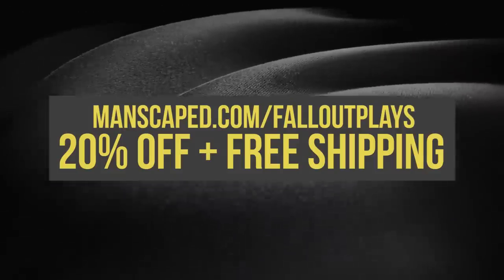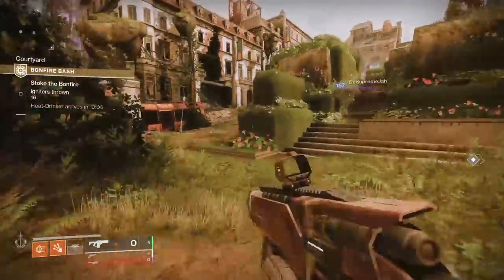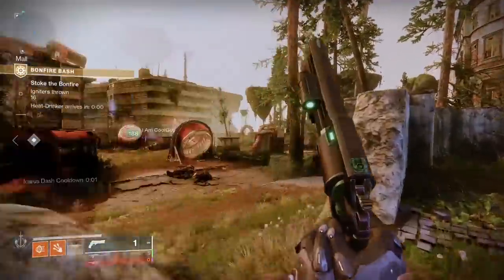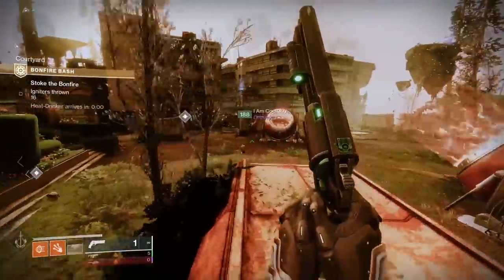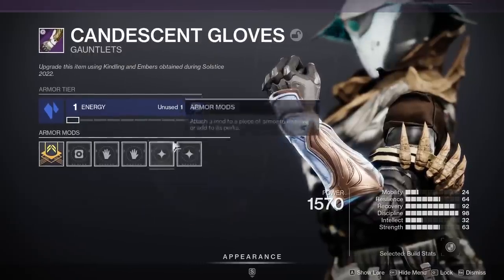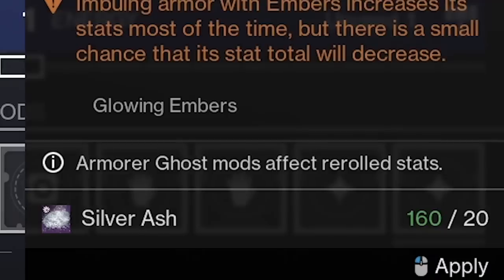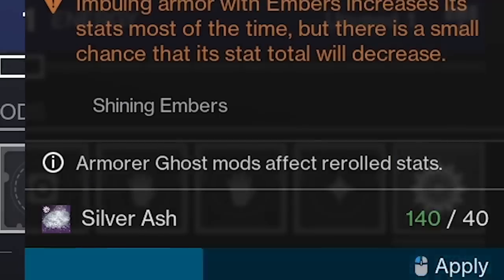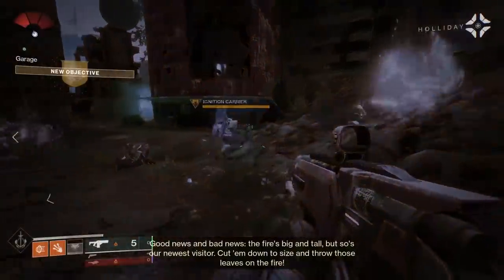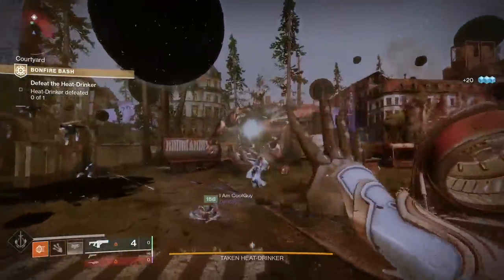Solstice is the current temporary event in Destiny 2. The event itself is kind of mid and boring, but you can drown in easy high stat armor. Play the Bonfire Bash activity, earn armor drops — imbuing your armor with both kindling and silver ash lets you re-roll it while picking one stat to hit an automatic minimum of 20. Before re-rolling, make sure you also have a ghost armor mod equipped to give a different stat a +10 boost. You can't double up on one stat from both the re-roll and the ghost mod.